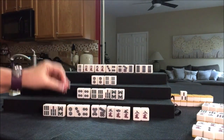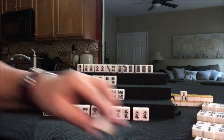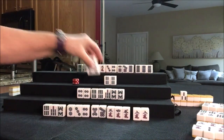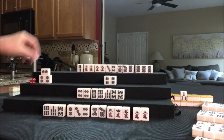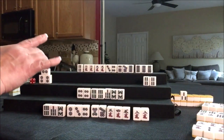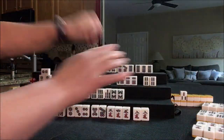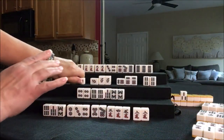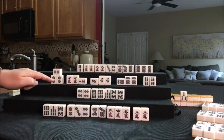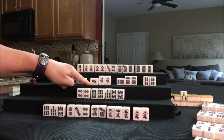So we're going to draw here. Ron — Ron right here! So that's their pair. We have all pone — Toitoi. Seat wind pone — Yakuhai. Two Dora.